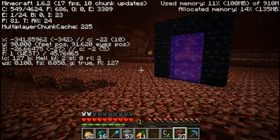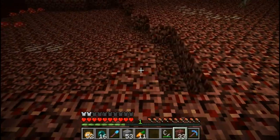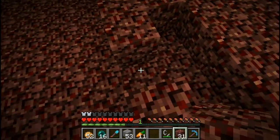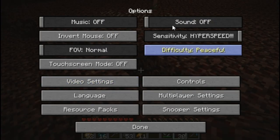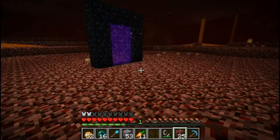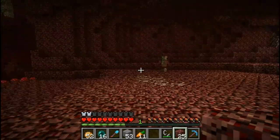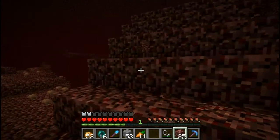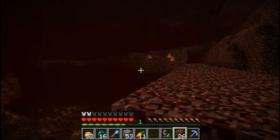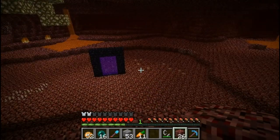Okay guys, we're back and I've actually moved my portal because this is a better spot I think. My sound is off because I turned it off because of the rain. I moved it here just because it was easier and it's a nice flat space, so we can maybe put a water farm in here. I know nether walk farms can go in the overworld but I think it's just right to put them in the nether.